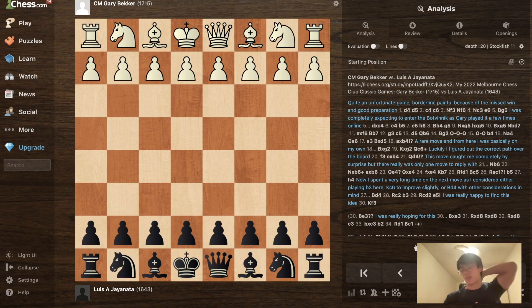Before the game I prepared a bit — I looked at my opponent's chess.com account and found that they play 1.d4, with two games entering the Botvinnik Semi-Slav. As a Semi-Slav player myself, I was fully ready for this. My preparation basically consisted of re-watching my video on the Botvinnik Semi-Slav and reviewing the critical lines.